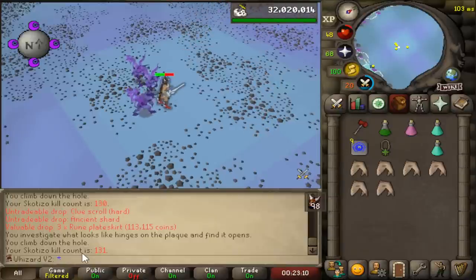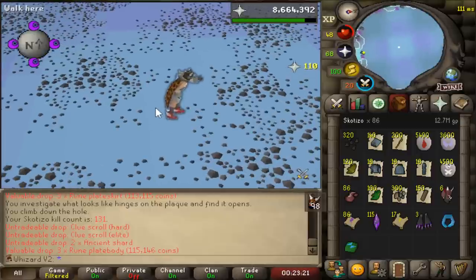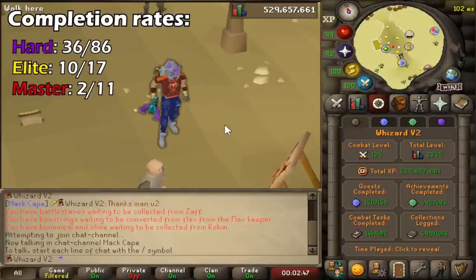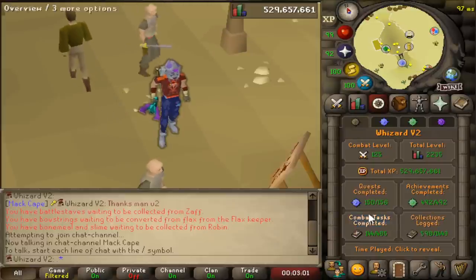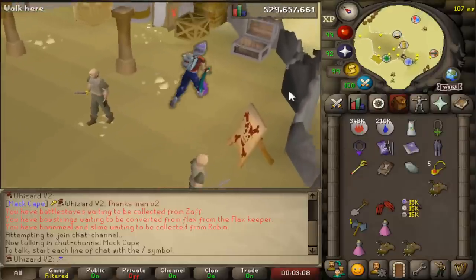One final hit and that is a wrap. The final KC is going to be 131, which solidifies us on the top page of the high scores. We did get an elite from the last kill. My final thoughts on the Scatizo loot: I definitely wouldn't say I was overwhelmed, and I don't think I'd say I was underwhelmed either - so I guess I was whelmed. The loot was pretty consistent; I got the pet but unfortunately didn't get the jar or the full totem. Total collection log slots from that grind looks to be six: the pet, the Loviken hood from the master, and four hard clue uniques.